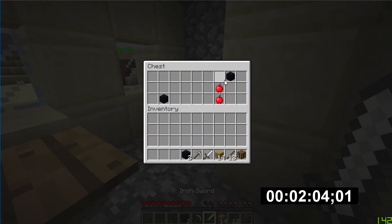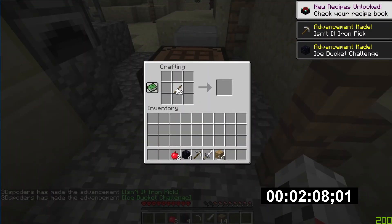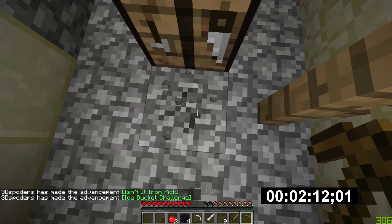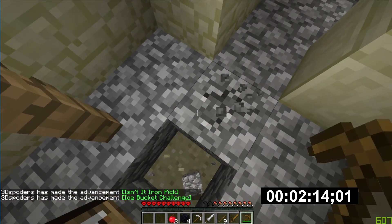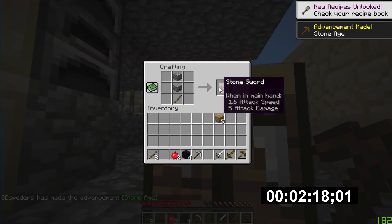I open the chest, and what do you know — there's an iron pickaxe and an iron sword. So that's one sword down, and that's a pickaxe down so I don't have to craft one. And I quickly get a wooden pickaxe for some reason.